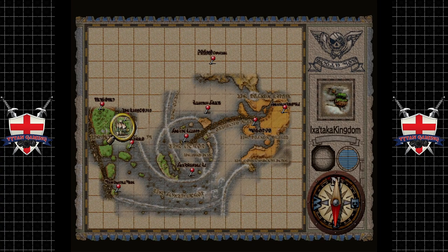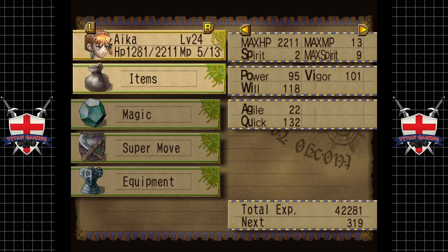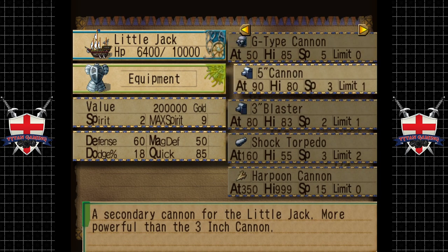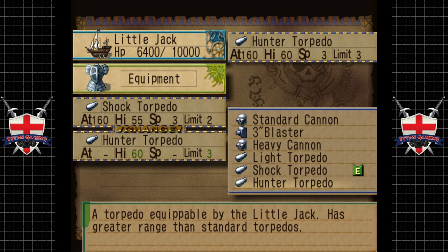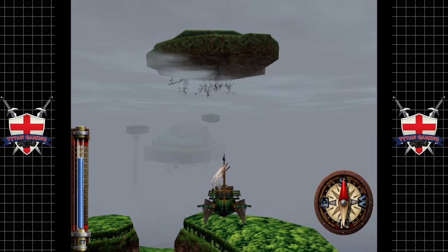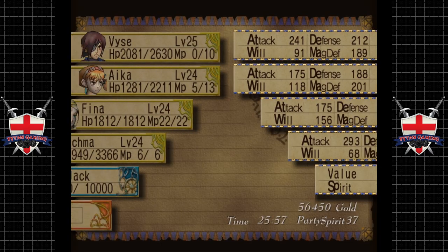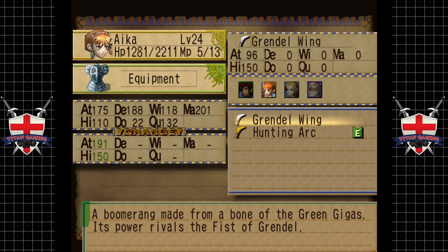Got to remember the controls for being outside of combat. Little Jack needs some repairs too. Hunter torpedo — torpedo equipped by the Little Jack has a greater range than standard torpedoes, it's just more accurate. Which is fine because I like accuracy. And of course we got a new boomerang for Ika — the Hunting Arc. Now what's the Grendel like? Yes, quite a lot better.